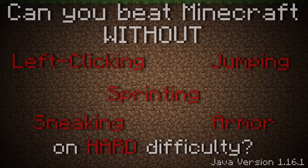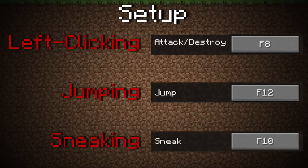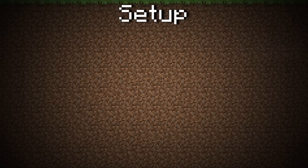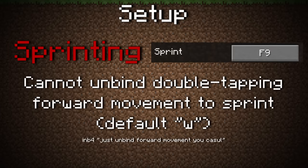First, let's start with how I set this up. In order to prevent myself from left clicking, jumping, and sneaking, I mapped all of those actions to keys that were not technically on my keyboard. Sprinting, on the other hand, could not be prevented by unbinding, as any time you double tap the forward movement key, your character will sprint.